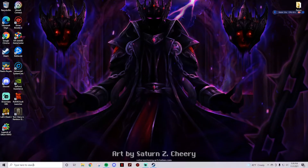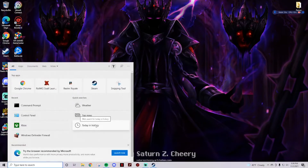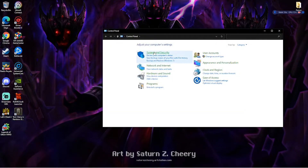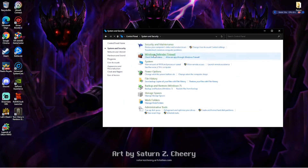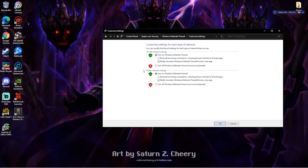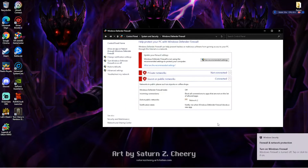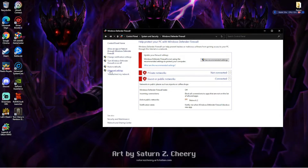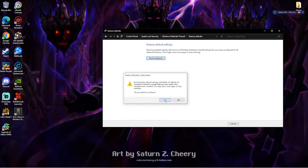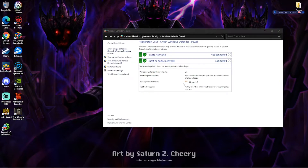Now go to your Control Panel, click on Control Panel, then System and Security, then Windows Defender Firewall. I want you to turn both of these off. Okay, here it's going to tell you that you turned it off, and then you want to turn it back on — click restore defaults, then yes.